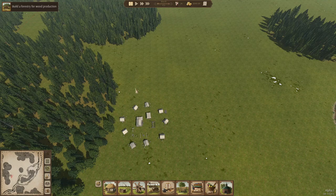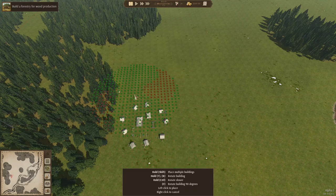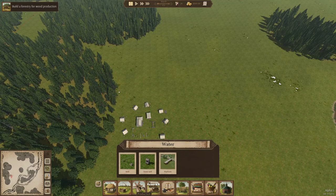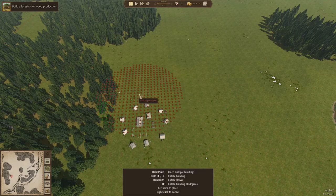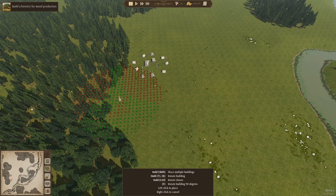We're paused because that saves a lot of time. We can build the forestry and the clay pit and things like that. Let's see — can we build a clay pit here? Yes, plenty of space for a clay pit. Can we also build a sand pit close by? Yes, we can also build a sand pit.